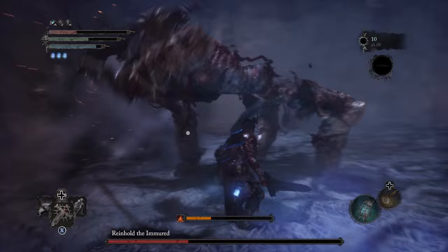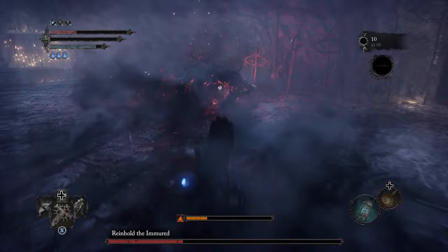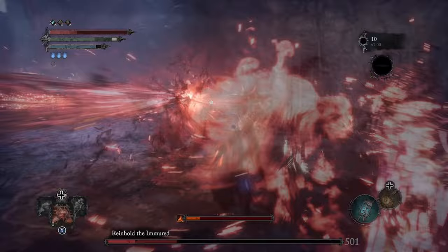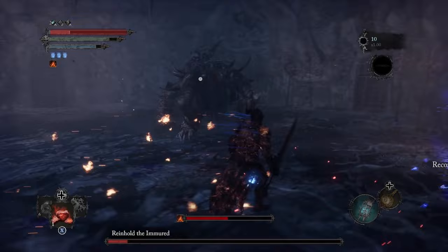Other than that, there are no new moves you're going to see in Phase 2 — they are all repeats of what you see at the beginning, with fire incorporated. This fight is all about looking for the windows of opportunity in which you can attack the boss and being incredibly patient. This game wants you to think that the boss's moveset is crazy and erratic and super hard to hit, but it is not if you look for these windows.